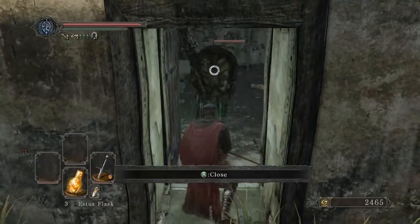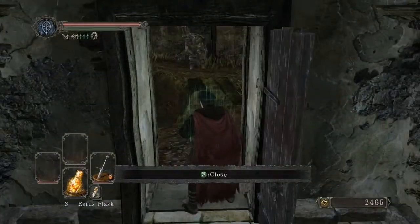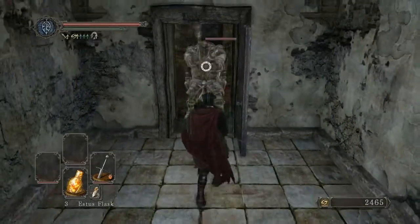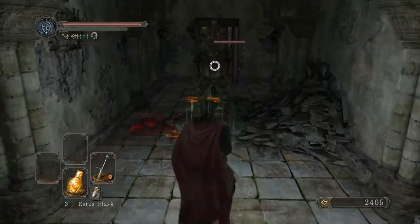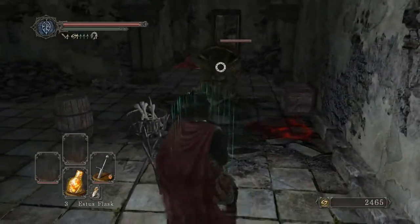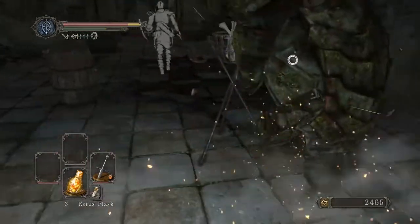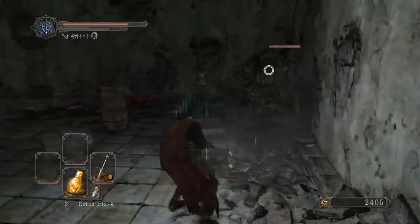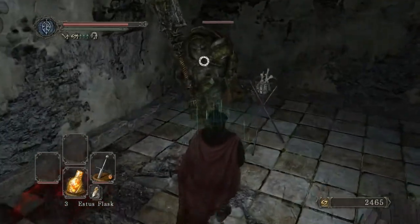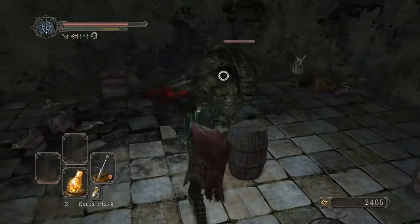In here is another bro immediately. Let's lure him back across the bridge here — don't want to fight him in that cramped room. This area is pretty short. He's doing the charge. I got too far away. There were things behind me. Walked right into the wall. That could have killed me.